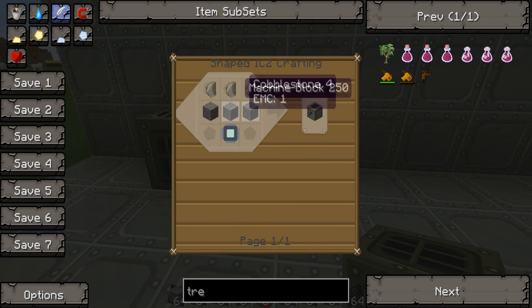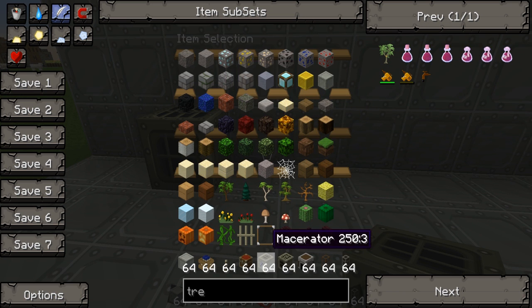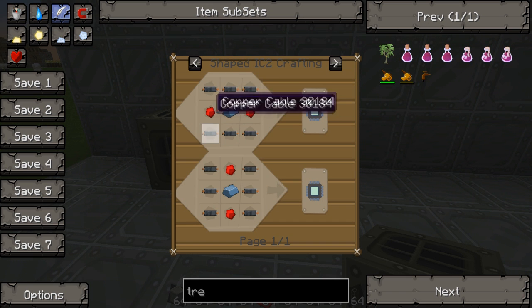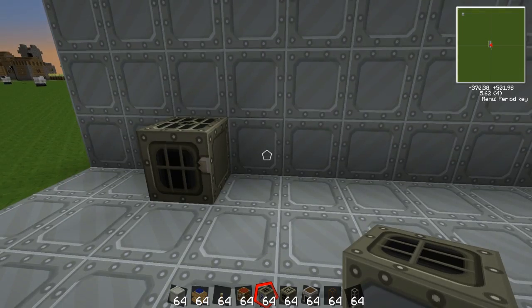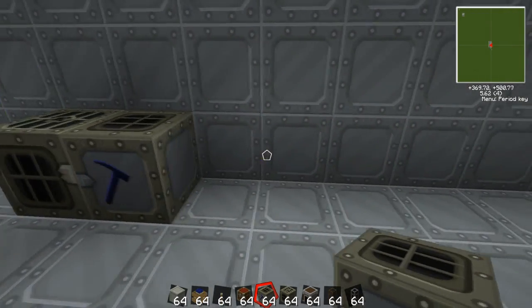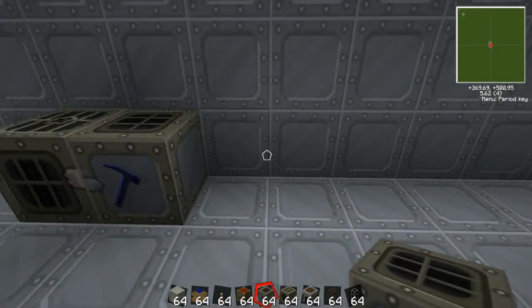The macerator recipe requires 3 flint, cobblestone, a machine block which is refined iron (which I've shown before how to make), and an electronic circuit. So that's how you make the electronic circuit. So you place your macerator down, then you'll need to make a 2 gap space — I'll explain this in a second.